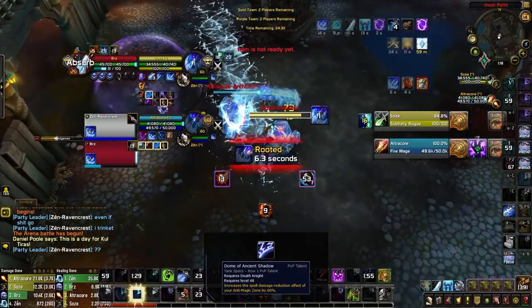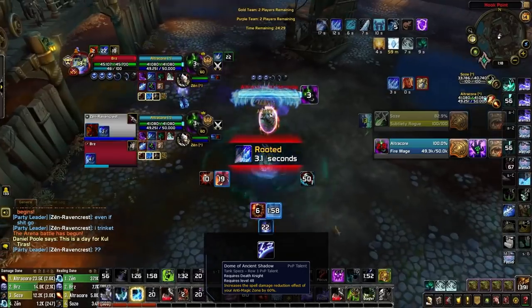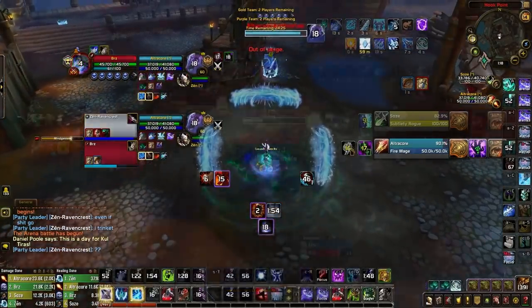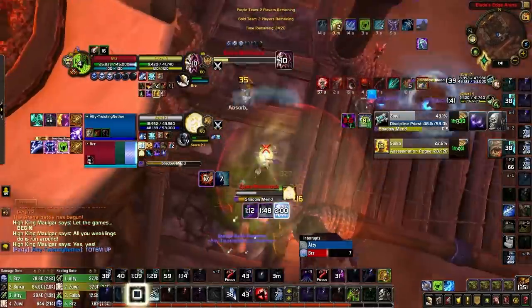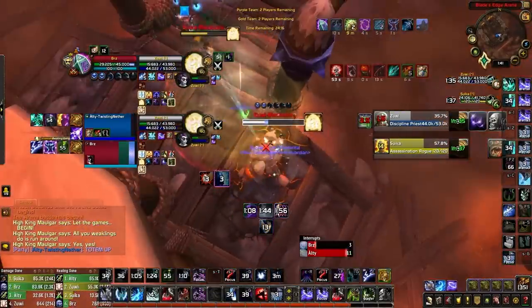Against double-caster teams, or single casters dealing huge burst damage — such as Fire Mages with Combustion, Balance Druids with Incarnation, or Destruction Warlocks with Dark Soul — you'll generally want Dome of Ancient Shadow to make your Anti-Magic Zone a more reliable cooldown your team can rotate through to counter enemy offensives.